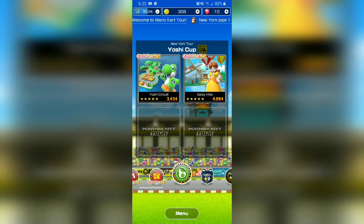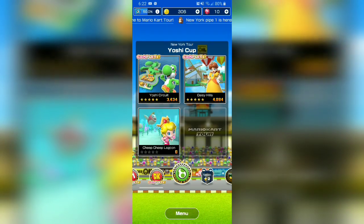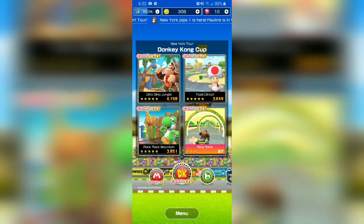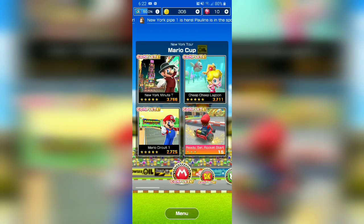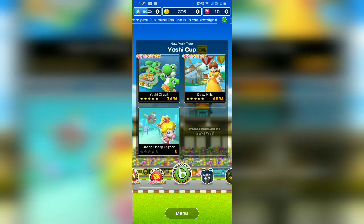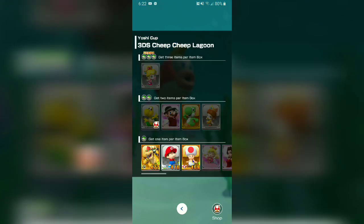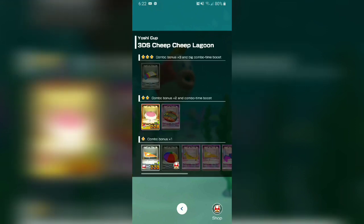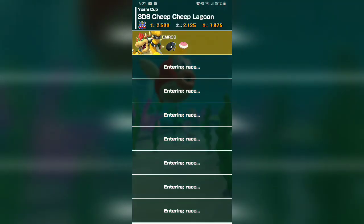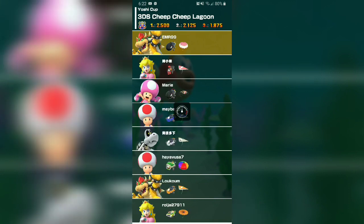Basically what I'm going to try and do is get 5 stars in every single one. Cheep Cheep Lagoon — last time, yeah we did that for Mario Tours. We get to play this again. I like Bowser, I'm sorry. I'm a Bowser fan, just saying. When we get Toad like right off the bat, I kinda feel like you should get Mario, you know what I mean, because it's called Mario Kart.